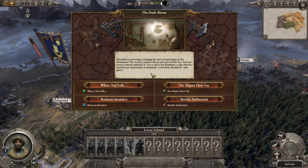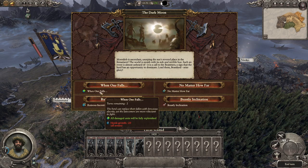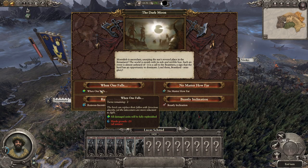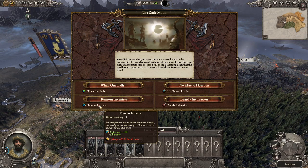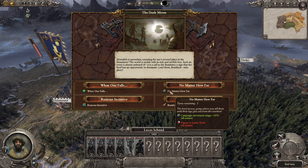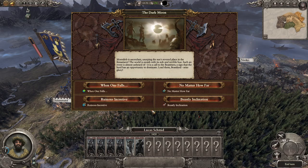Event: 'Morrslieb is ascendant, usurping the sun's revered place in the firmament. It is a call to the beastmen — a sign that the herd has an opportunity to dominate. Lead them, beast lord, seize glory.' We get four choices, each with a negative. One option: replenish all damaged units but minus 20 horde growth for two turns. Another: bestial rage plus 10 for all armies for three turns but plus 33% upkeep. We can also reduce campaign movement range by 50% to gain plus 50 melee attack. Can we reach Salzemund? Let's do that.